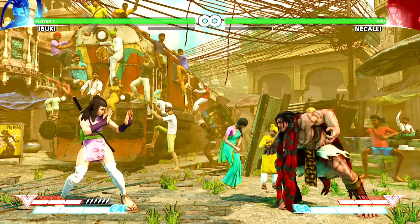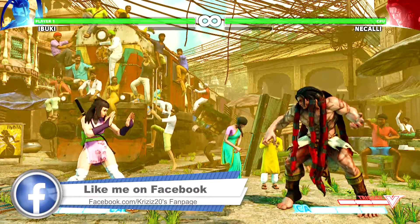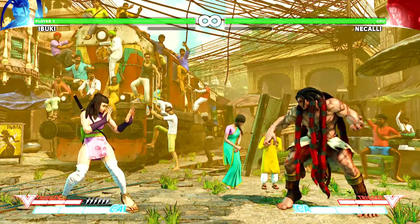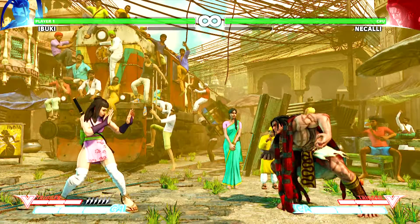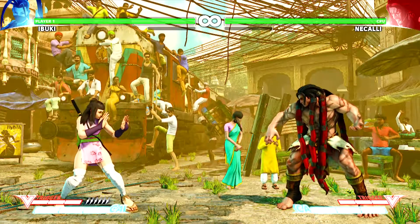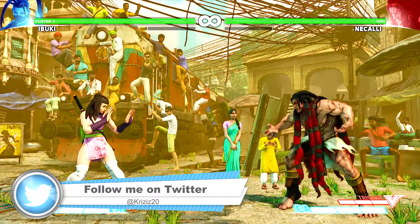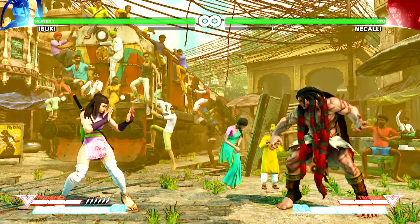What is going on everybody, thank you for clicking the link, this is your boy Crisis20. Today you guys will be learning a 12-hit, 244 damage corner combo. You guys will also be learning four other combos along with this — I'll go into deeper detail later, but this is what you guys will be learning today.